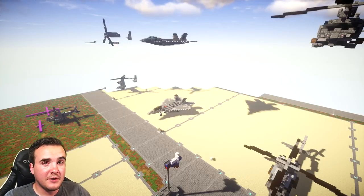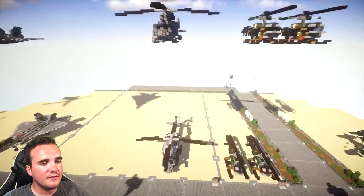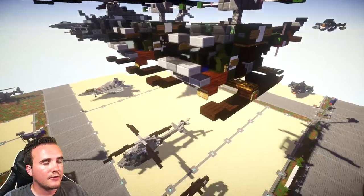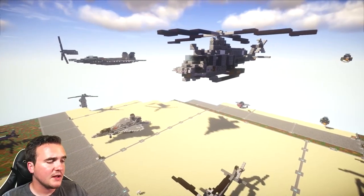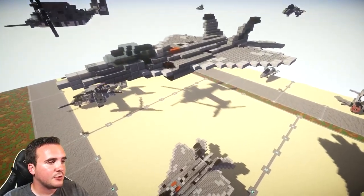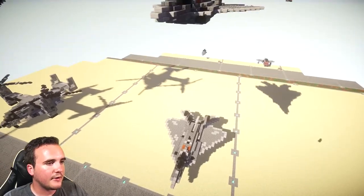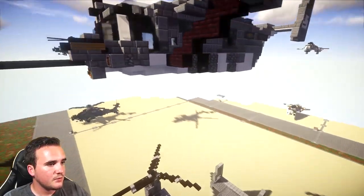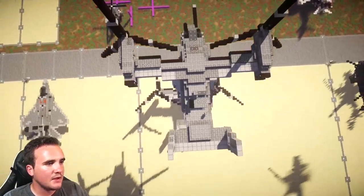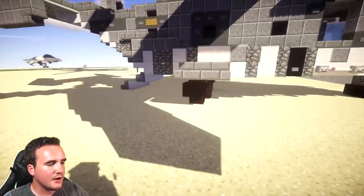Another thing I've been working on in the background is redoing a lot of my modern warfare American aircraft. I've done a new tutorial for the Bell helicopter and completely redone the Venom — the upgraded, more modernized version. I've also upgraded my F-22 Raptor, which has been on the channel for a while, and that redesign is coming soon. We also have the new Osprey, which is basically a complete rebuild with a lot more detail and better shaping, including a landed version with the ramp on the back.